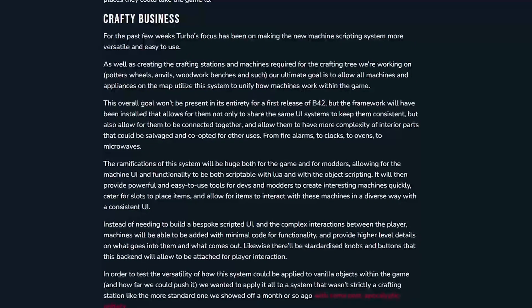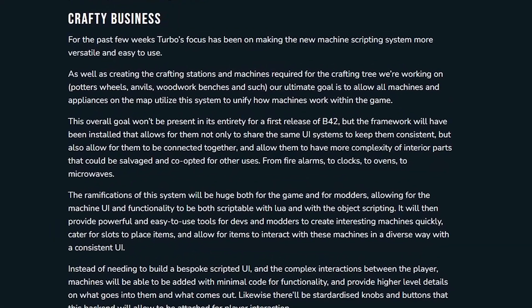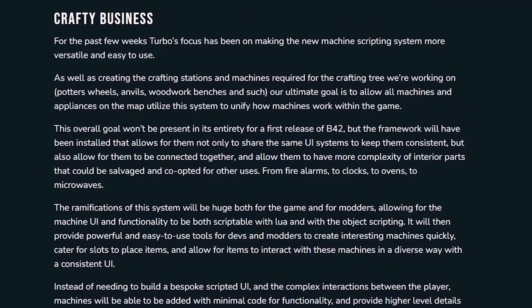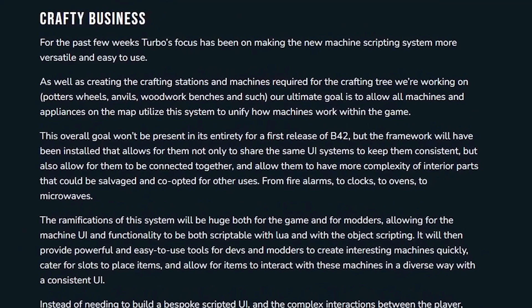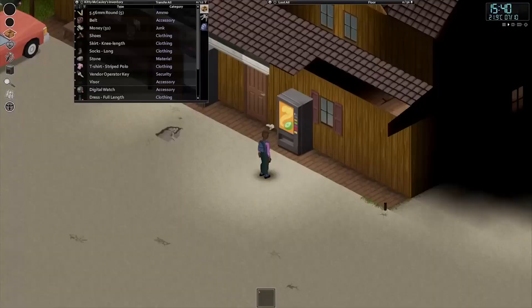Getting right into what this new functionality really means, they begin by explaining that they have been scripting a new system for the UI of all the machines in game. This of course spans from simple fire alarms all the way to things like the new crafting stations and even stuff like vending machines.